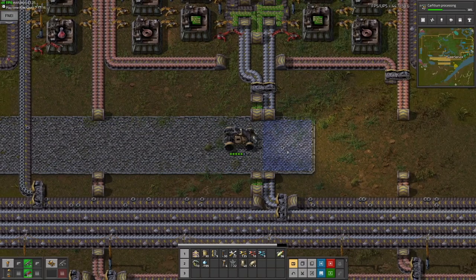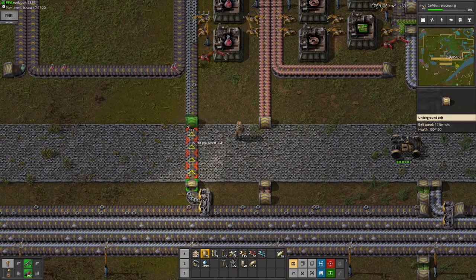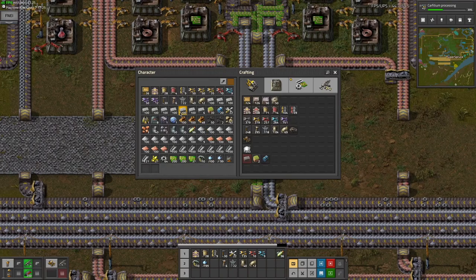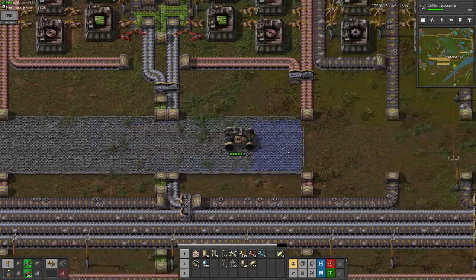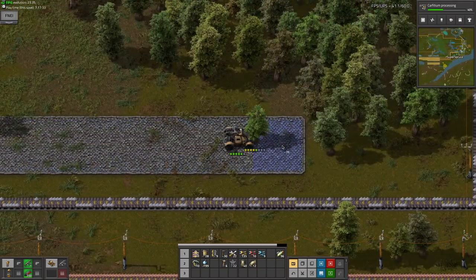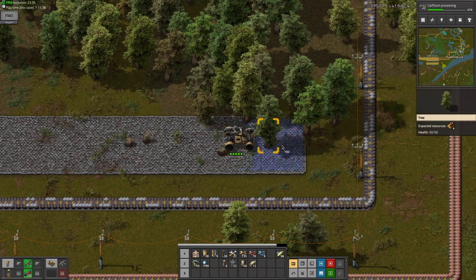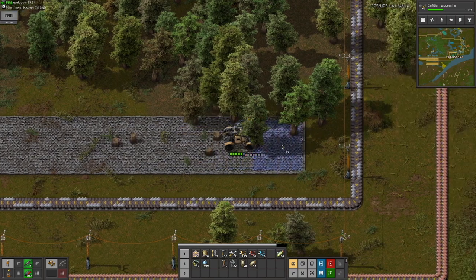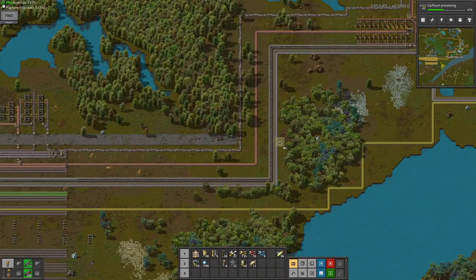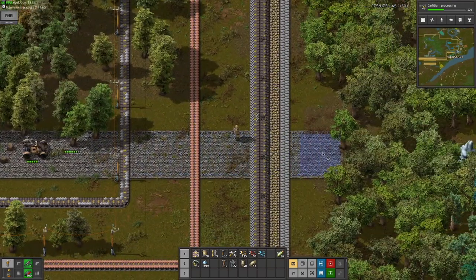I don't know why there's no underground belt here - I must have just been out of underground belts or something while building and was too lazy to make more. Yeah, there's that. I'm just gonna do this, continue building the road. There are trees in the way currently, but they'll just be chopped down like this. I don't really know where the road's gonna go after this point, but at least it'll be there. I guess I could just expand it like this.